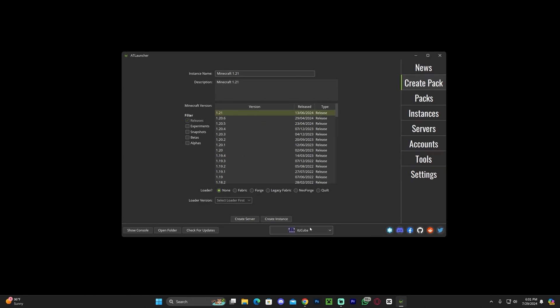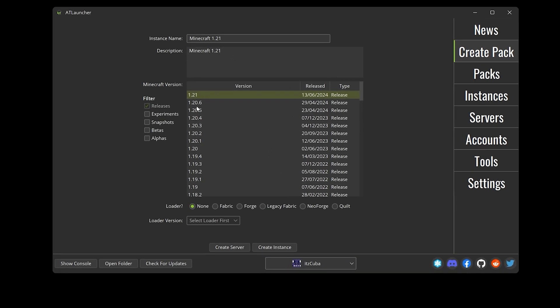First of all, open up the AT Launcher, log in, and then head over to Create Pack. In here, go ahead and choose what version of Minecraft you want to create the server for. I'm going to select 1.21 since that's the newest version. Then also go ahead and select if you want to create a server with mods — for example, if you want to create a Fabric server or something else, you could select it here.